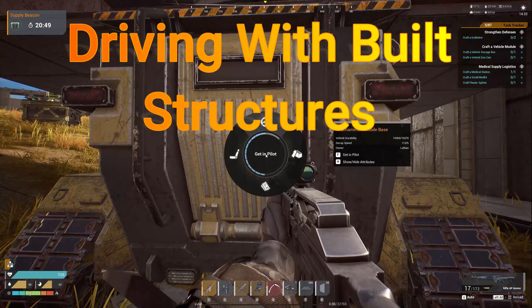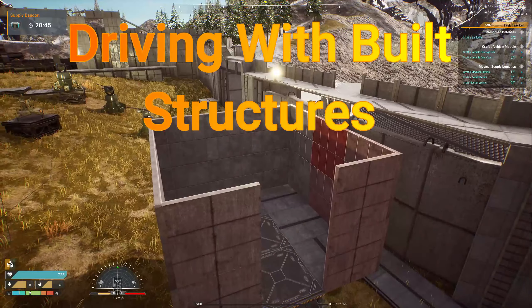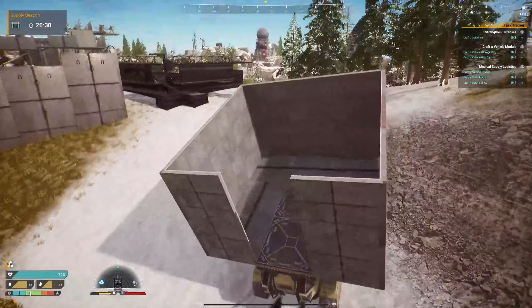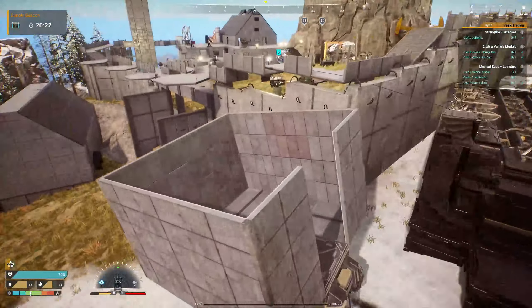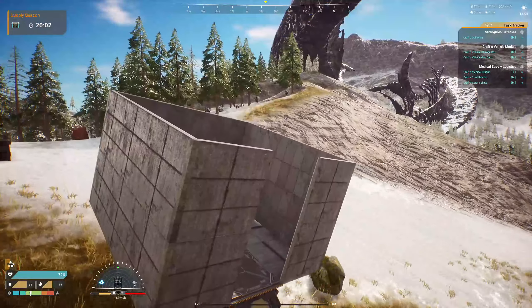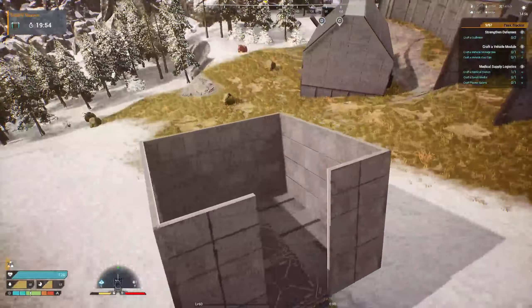First, let's take it for a drive with our newly built structure on top and see what it really looks like. It will go through walls — you cannot hit shift to change your viewpoint to being inside of it, but it will go through walls, trees, and anything, so long as the vehicle itself does not make contact with whatever structure it might be.